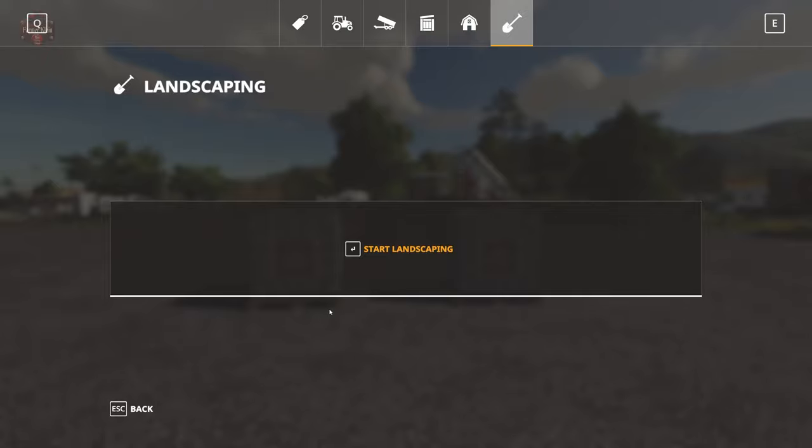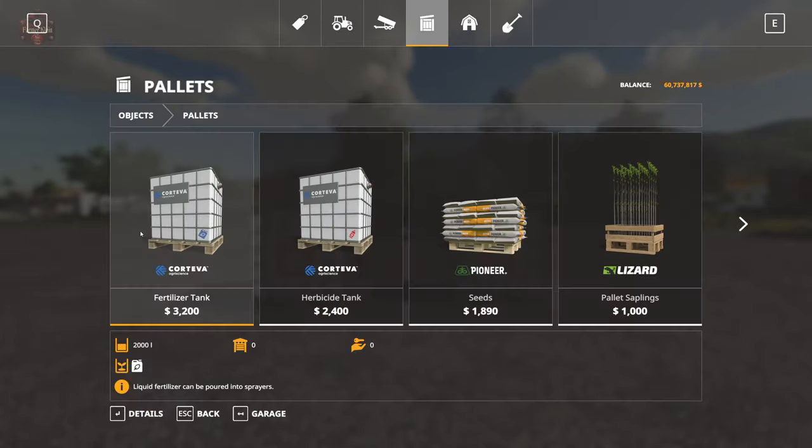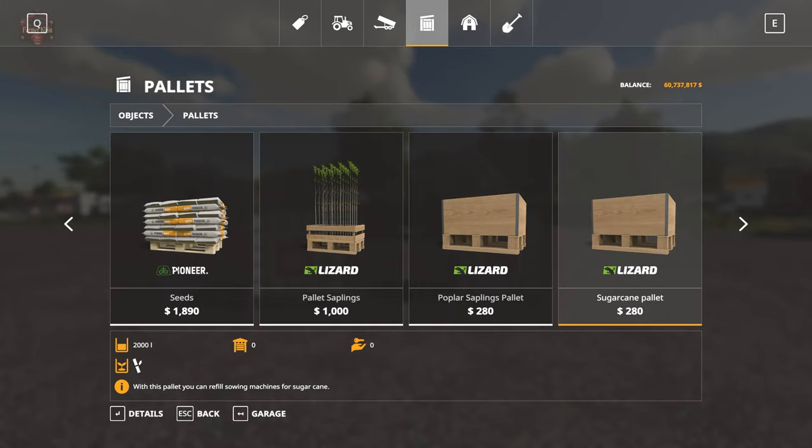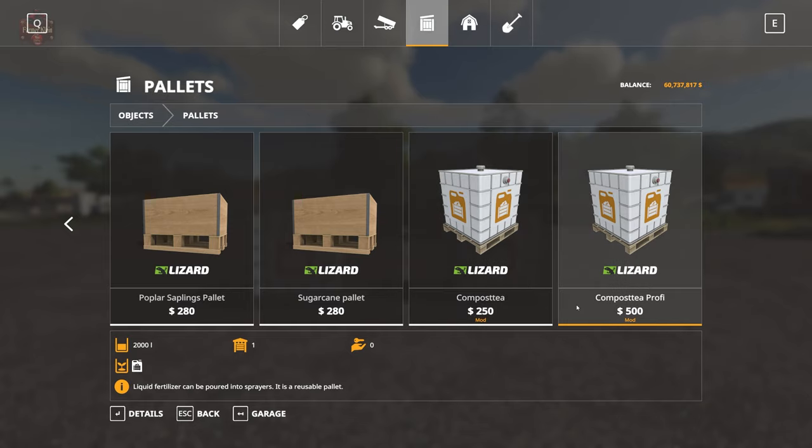Compost tea can only be purchased at this point. Looking at the shop: liquid fertilizer tank is $3,200 for 2,000 liters. Compost tea is 2,000 liters for $250. And the compost tea profi is a reusable pallet — 2,000 liters for $500.